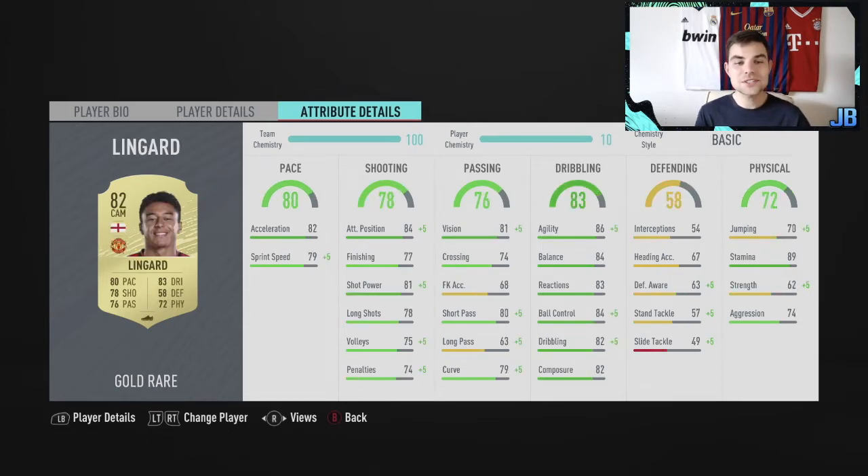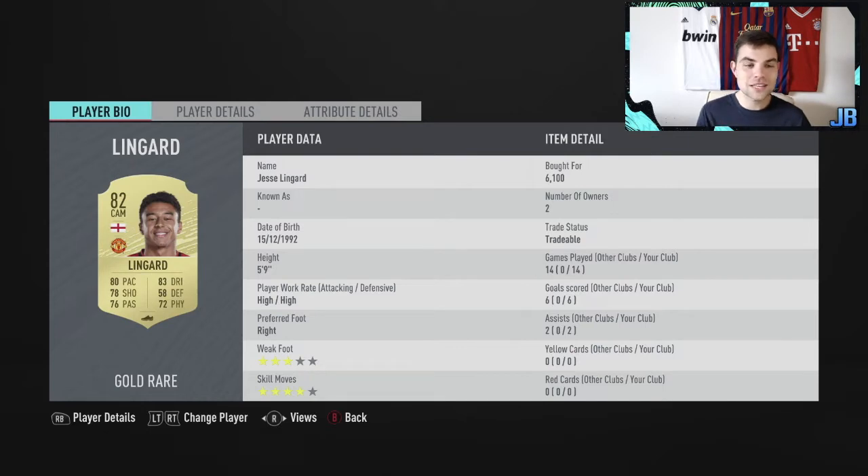In midfield, a card I enjoy but I've just seen a replacement for - inform James Madison, which I'll look at bringing in soon. In 14 games: six goals, two assists. I really like this Lingard card at 6,000 coins. Onto the next midfielder - I gave him a 9.2 rating; he's phenomenal. Fabinho's interceptions are a joke - he is literally the king of interceptions. For now we've got Musa Sizoko, nearly as good as Fabinho with high/high work rates. 30,000 coins is a lot for an 81-rated but he is so so good.